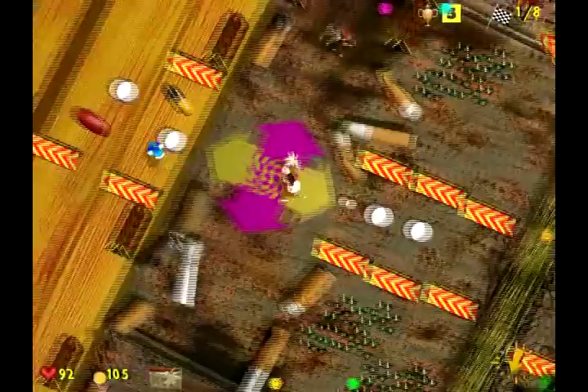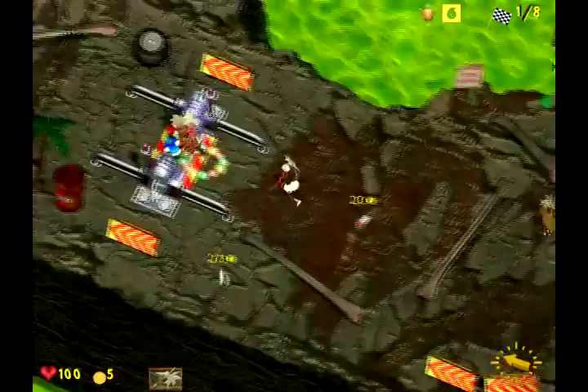Power-ups and weapons like plasma rifles and shotguns are scattered all over the course, but you need gold to buy them. You earn gold by going through checkpoints and picking up money bags, things like that.